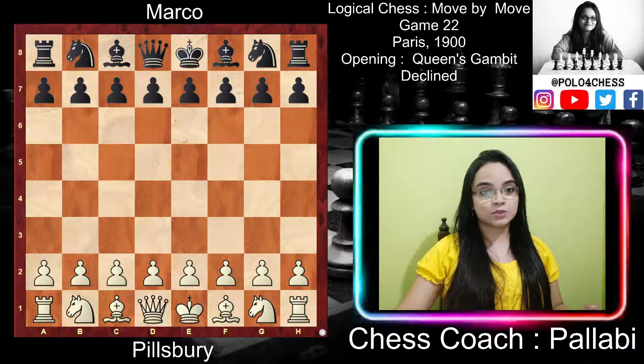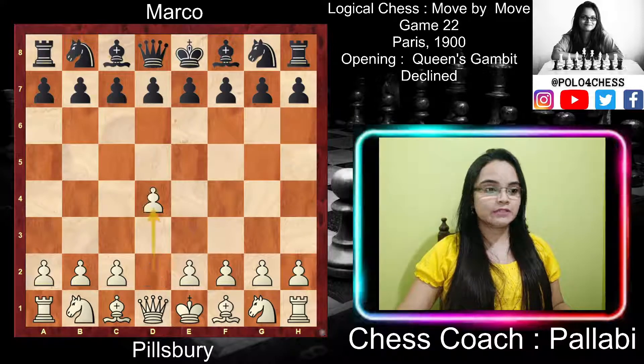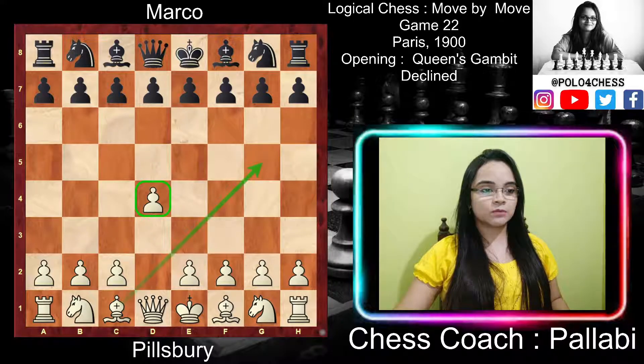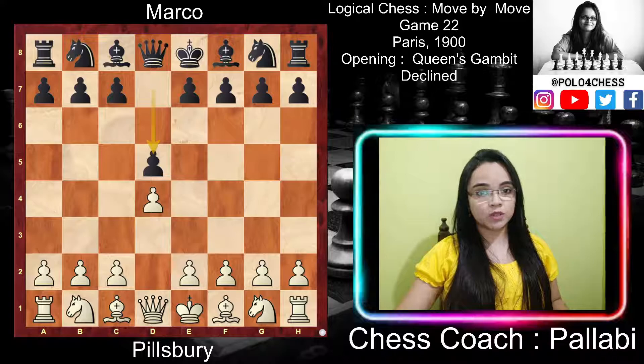Without further ado, let's start. White started with d4, which occupies the center and makes way for the bishop and queen to come out, and also controls the c5 and e5 squares. The pawn is supported by the queen. Black replied with d5, the simplest way to stop white from gaining more ground in the center by playing e4.